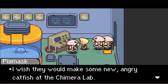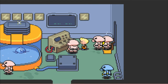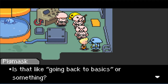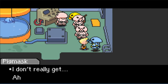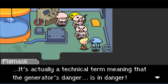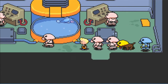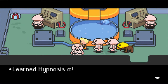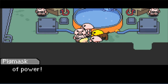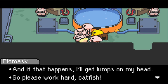Oh. 'Wish they could make some new angry catfish at the Chimera Lab. You don't know about the Chimera Lab? Surely you're joking again.' Chimera Lab, huh? 'I hear rice with egg on top is all the rage lately. Is that like going back to basics or something? Commander! The rice with egg on top I just mentioned — it's actually a technical term, meaning the generator is in danger.' Okay, I guess. There goes the fever. Hypnosis Alpha — okay, so we can now put people to sleep with her as well. 'If this catfish doesn't work hard, we'll run out of power. And if that happens, our mean scary boss will get mad. If that happens, I'll get lumps on my head. So please work hard, catfish.' Who's the boss?